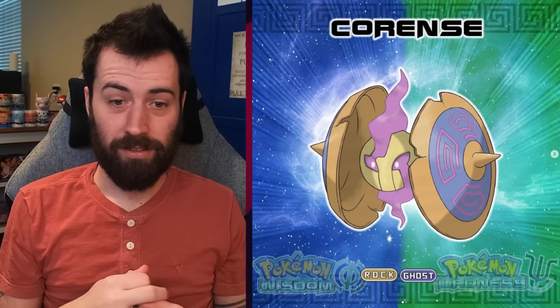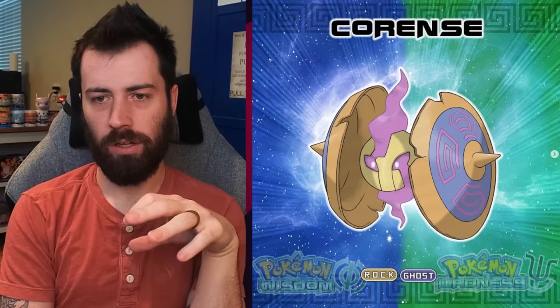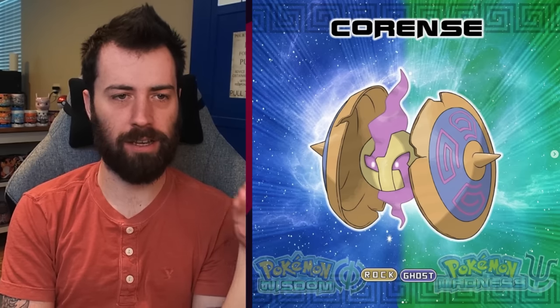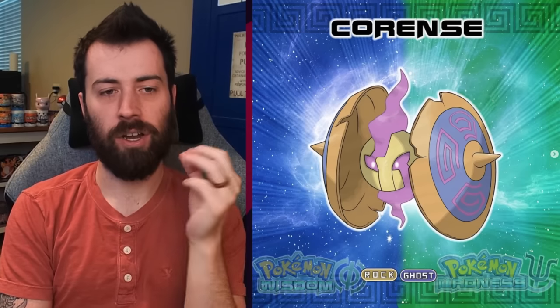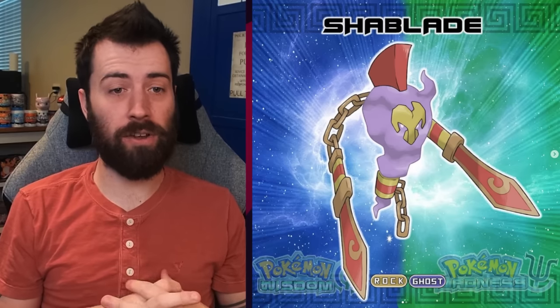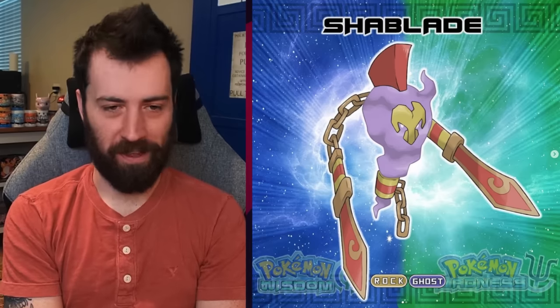Next up, we have Corentz, the Defensive Pokémon — Rock Ghost continuing, and it's got two shields now. Maybe these are part of a trio thing, like the Pansage-Simisage kind of thing. So we have Cortac and Corentz — attack and defense. It evolves into Shablaid, and we've got a Spartan kind of thing going on — the Ghost of Sparta. There it is — it's Kratos, everybody.